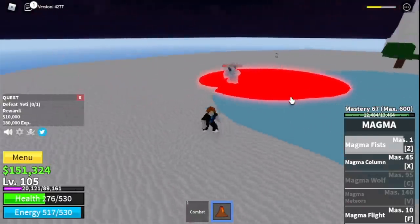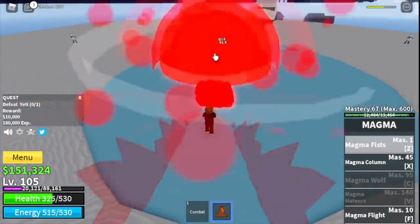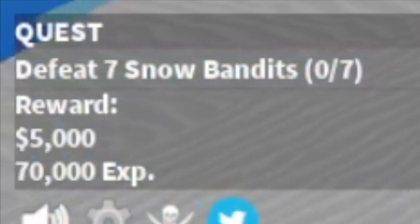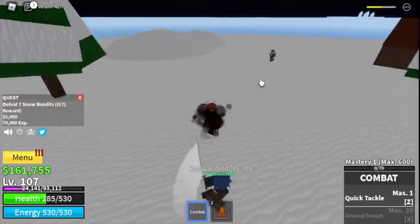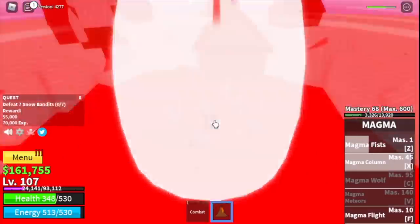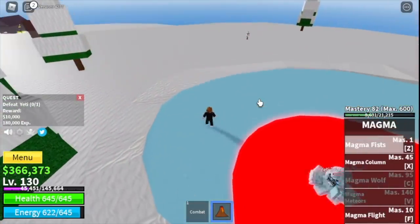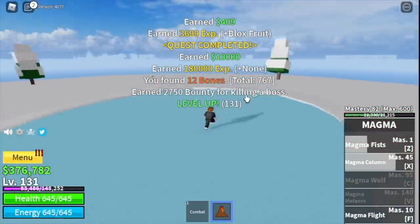The mini boss is easy to defeat — just dodge, and keep your distance because he hits the ground with his skills. After the mini boss, go to the snow bandits. They're easy to defeat — lure five at a time. Every time you have a chance to defeat the yeti, go for it. The goal on this island is to reach level 130.